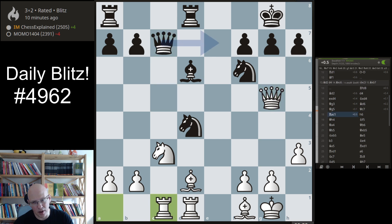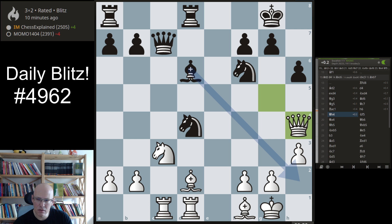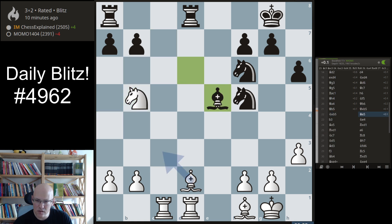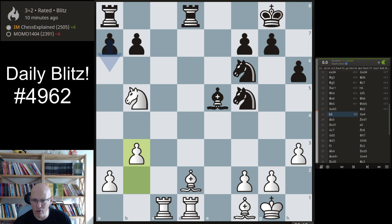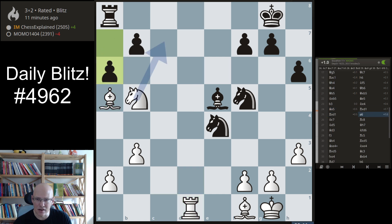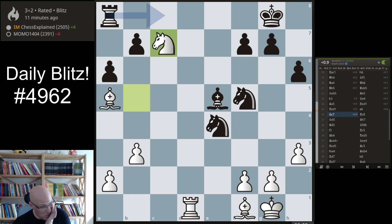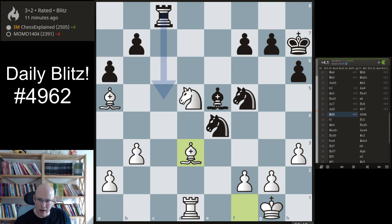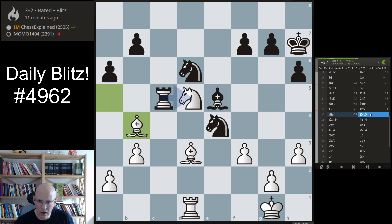So Qg5, and now I feel I'm probably a little better — that's actually what the engine confirms. Nothing special, of course. Qb6, Qb5. This is still okay, and then somehow he's losing the thread here. Maybe a6, knight c7 — you should maybe take, but that's not really what you want to do. Here it gets difficult. And now Kh7 — Kh7 clearly was a big mistake. And here I'm just winning material. It's just too much happening on that diagonal.